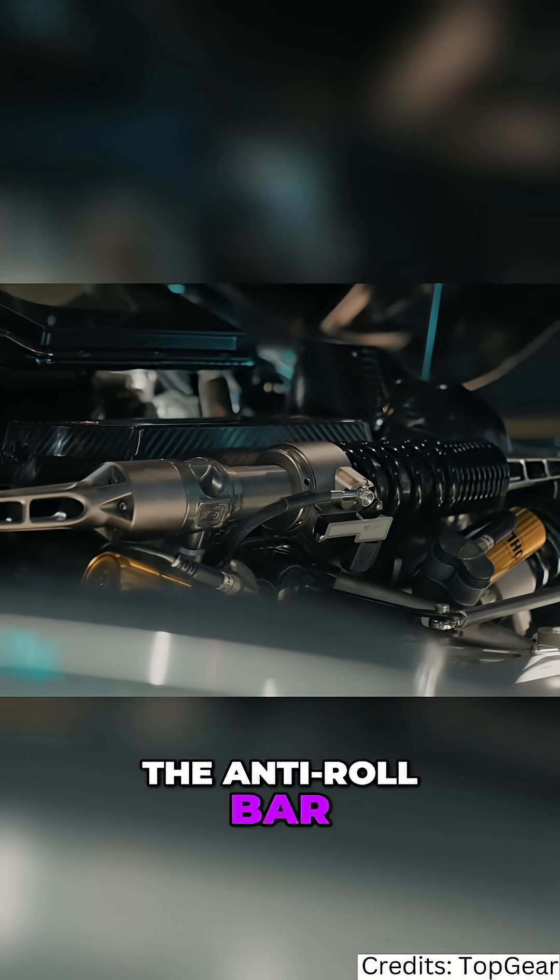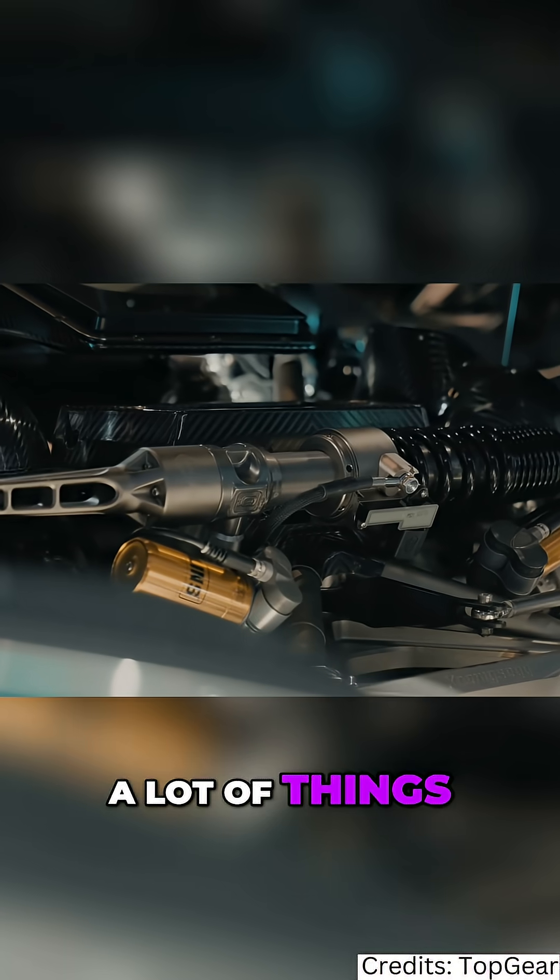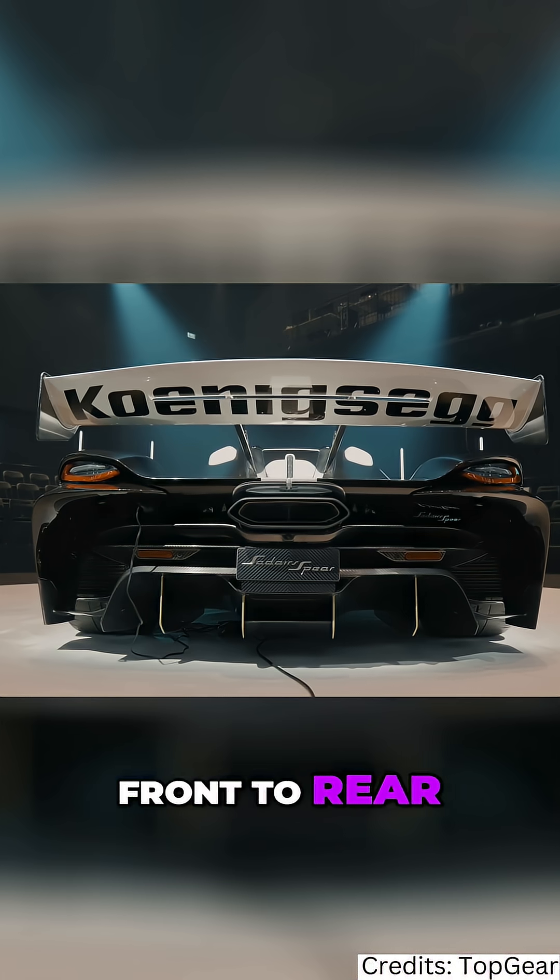Okay, can we do that? Yes. Can we do something else? Let's tweak the brakes — there are new brakes. Let's tweak the suspension, the springs, the anti-roll bar. Of course, to get more downforce and load the tires, we needed to do a lot of things: details on the bodywork, front to rear, underside.